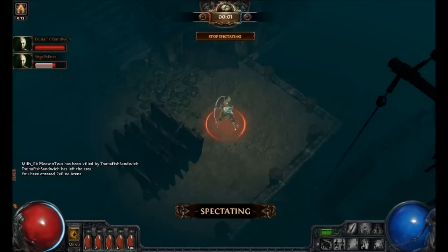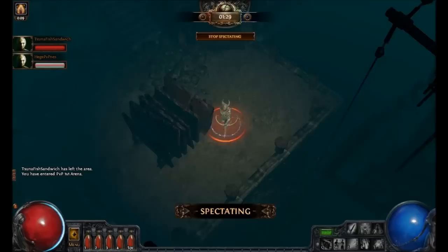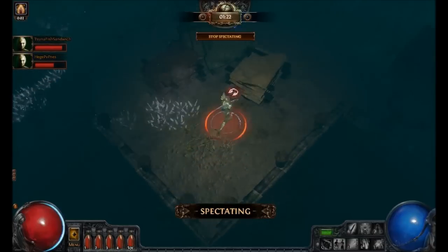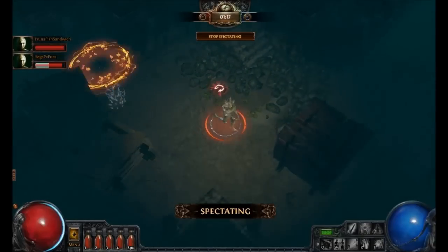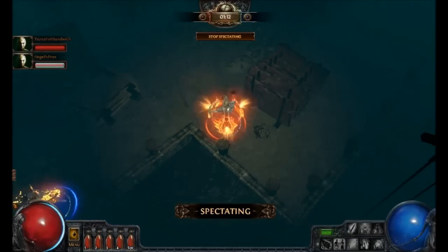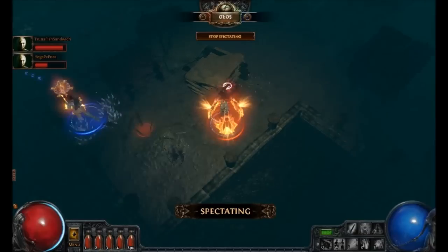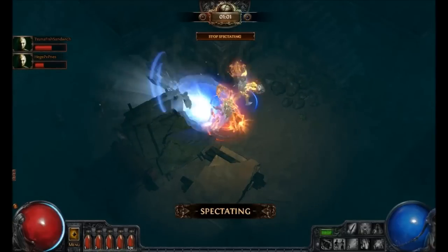Would you look at that — it's Hedgy. So it's going to be Puncture versus Ice Shot. This is going to be very interesting. I think it's in Nami's favor just because he's got Ondar's. We're going to be seeing a lot of ranged PvP builds here, just because Puncture's so strong — it's got the traps, it's got the range. But Nami's countered this meta pretty well with Ondar's. Those Puncture Traps are going to hurt like a truck.